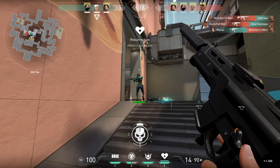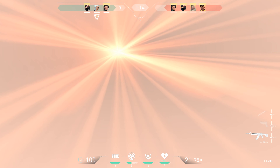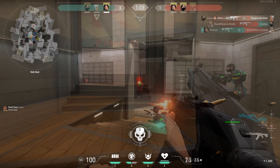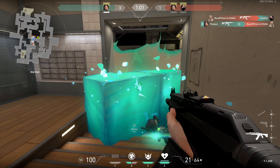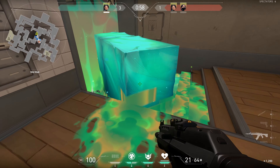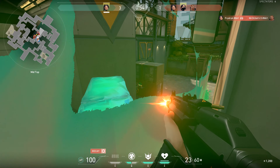Yo what is up guys, Puneo here and today I'm bringing you part 3 of Sage Orbs that you can strategically throw, this time in Valorant's Split map. Part 1 and part 2 were huge bangers and also really helpful to many, so for those of you trying to learn more Sage Orbs, check them out after this video. I'll leave links for part 1 and part 2 down in the description below. Let's jump right into it.